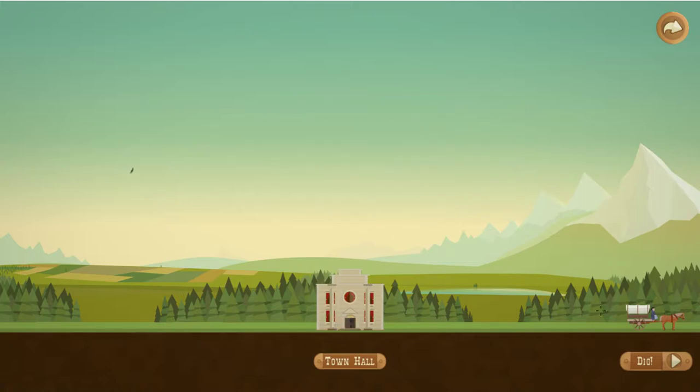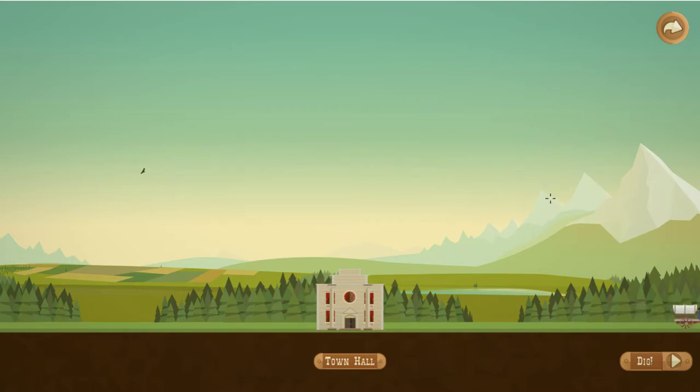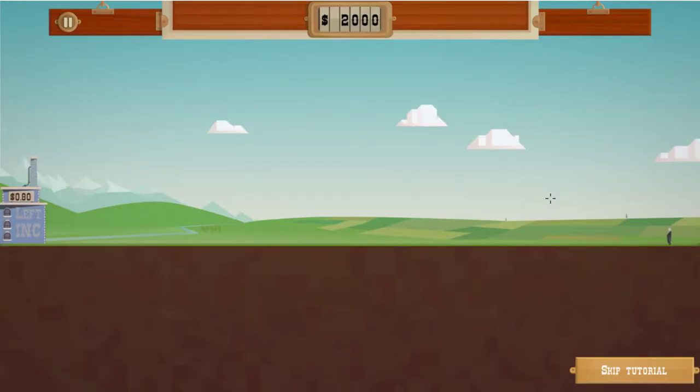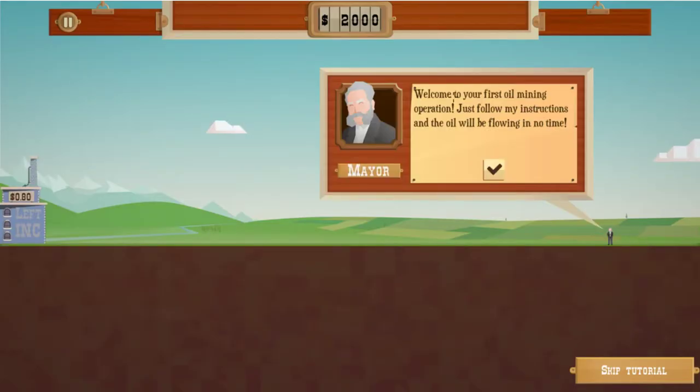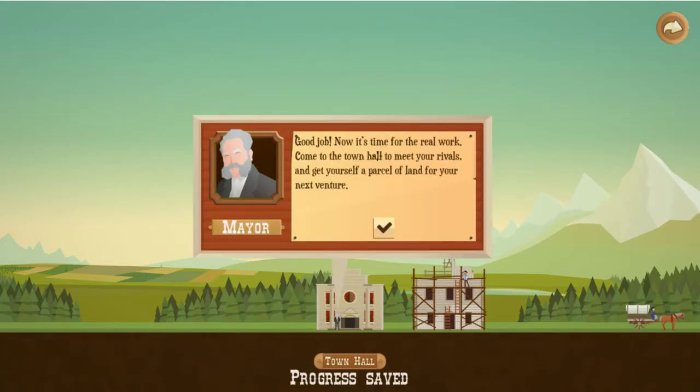Alright, right-click the wagon to start — pretty simple. So we're going to start our oil career. We're going to skip the tutorial. We can walk through it if you've just played it, but if you haven't played it at all I would go through it — there's just enough there.